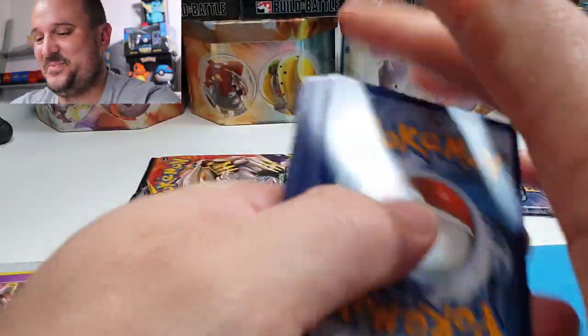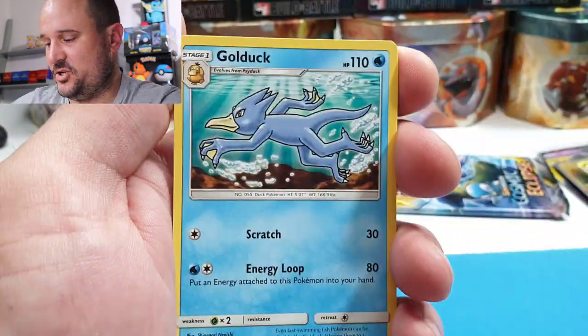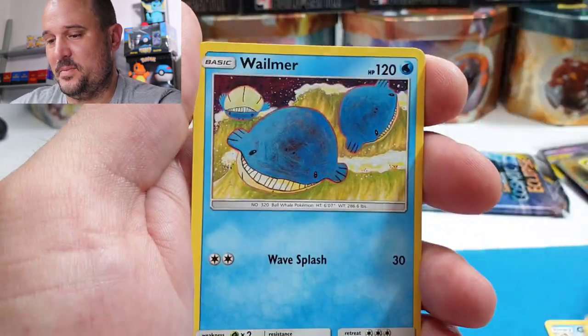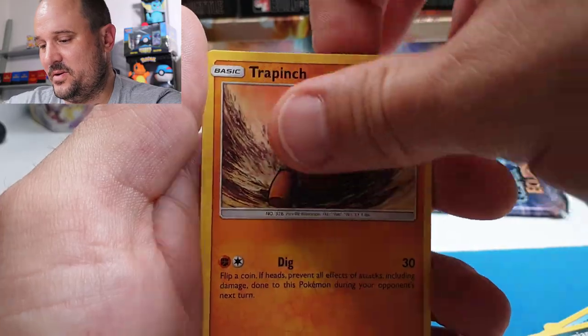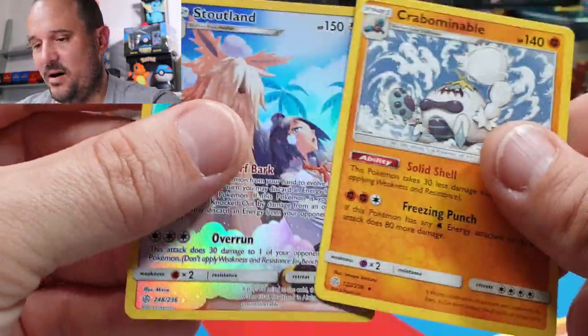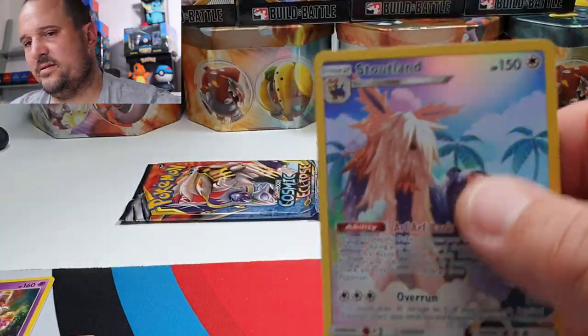Next pack: Psychic Energy, Golduck, Heracross, Lillie's Poké Doll, Slugma, three Wailmers, Pawniard, Togedemaru, Trapinch, a Stoutland character card, and a Crabominable. Another three character cards already!